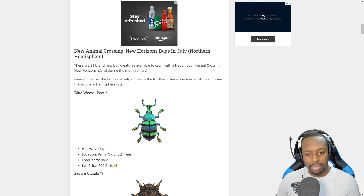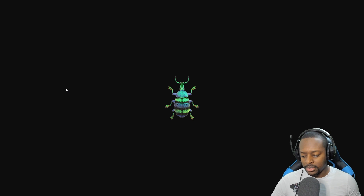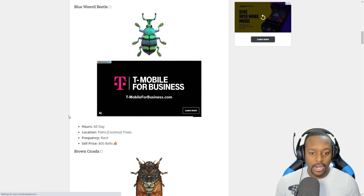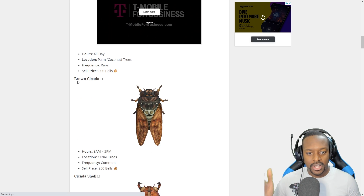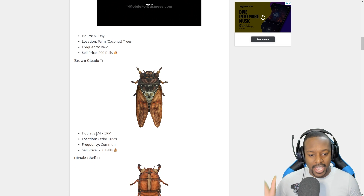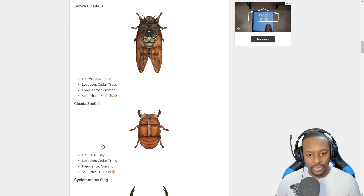First of all, we have the Blue Weevil Beetle. It is available all day, so we can find that right now. It's usually on coconut trees, it's rare, and worth 800 bells. Then we have the Brown Cicada — that thing looks huge, but if you know what cicadas are, they're very annoying. Brown Cicada is available 8 a.m. to 5 p.m. on cedar trees, and it's pretty common.